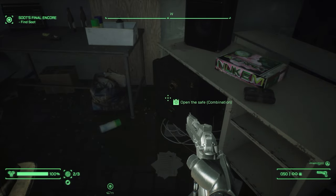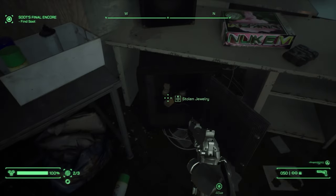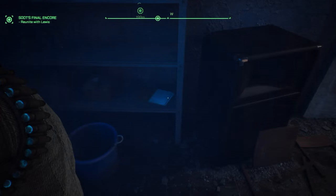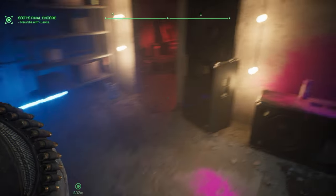Open the safe to claim your loot. The next one's right at the end of the Slaughterhouse after the club scene. This one's not the same as the other ones because it's actually a note that has the guy's birthday on it, so read that note and you'll be able to open the safe.